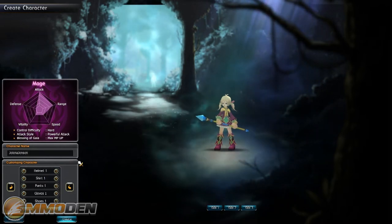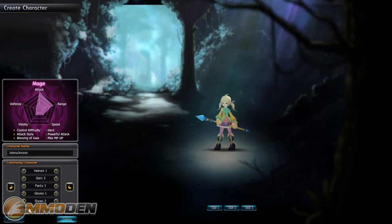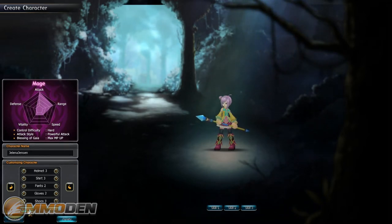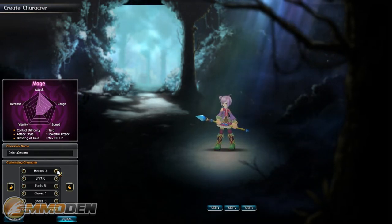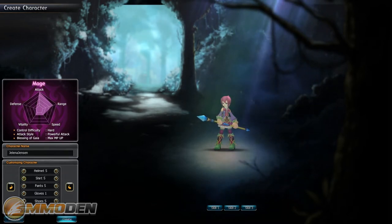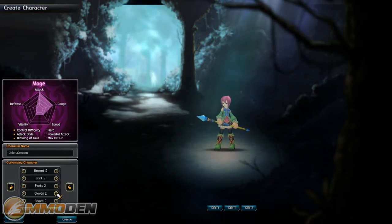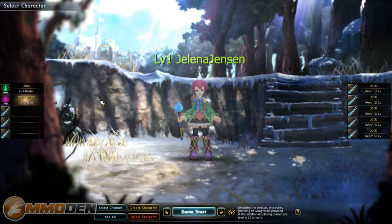You can name your character and randomize appearance. This is one place I wish the game had a little more customization - it actually has a bit more on the female side than the male side. We'll go with this jester-style outfit, green colors, matching pants, purple gloves and shoes. We'll go ahead and create the character - there we go, we've got our character created.